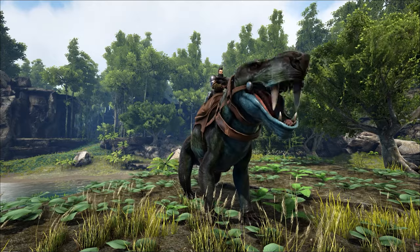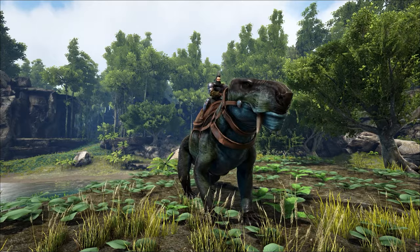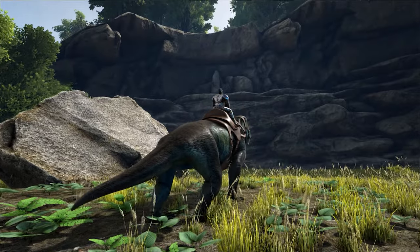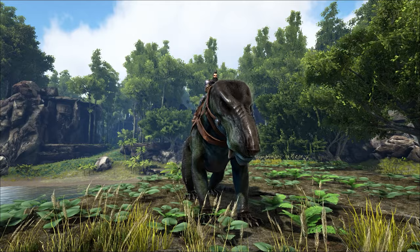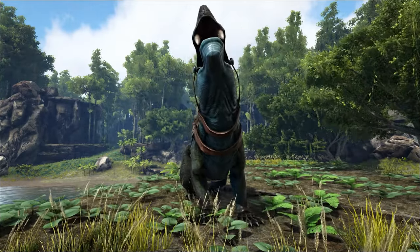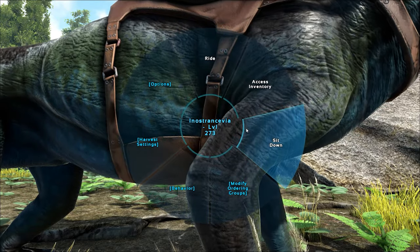With a double bite on the X key, your Inno inflicts bleed. S plus X is the threshing bite, perfect for hitting everything behind you or on your flanks. Control is a roar for aesthetics.